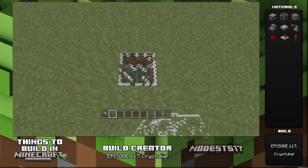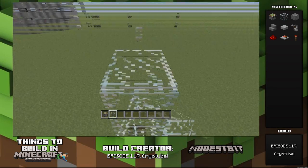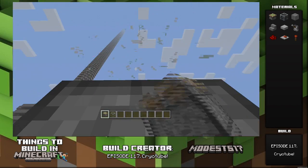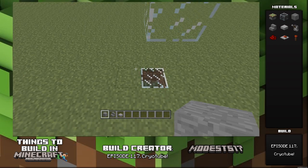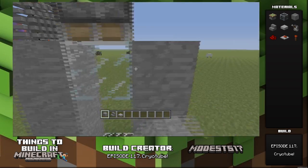Hey guys, it's Miles, and this is episode 117 of my series Things to Build in Minecraft. The name is Subsidious Cryotube, and this is a Halo-related build. Master Chief in the first game arrived in a cryotube — he woke up just coming out of it. I wanted to do some redstone but also Halo, and I thought this was a cool build.